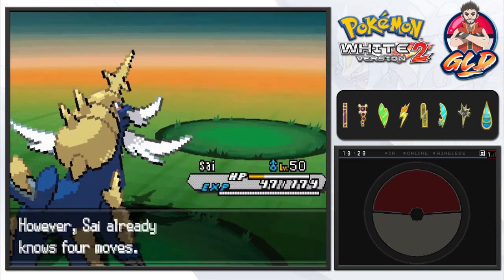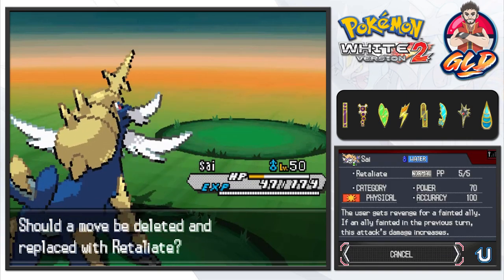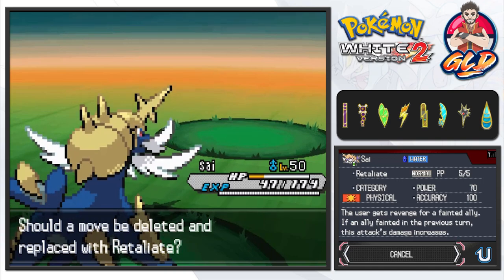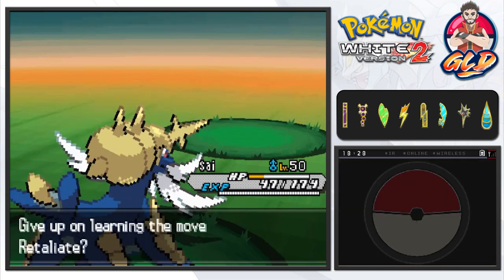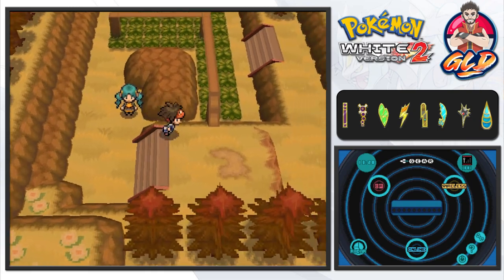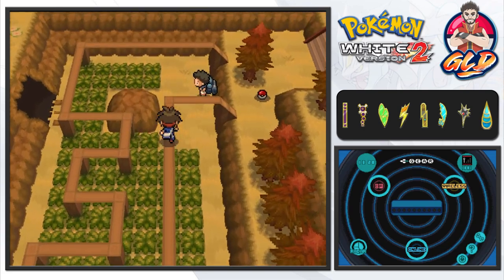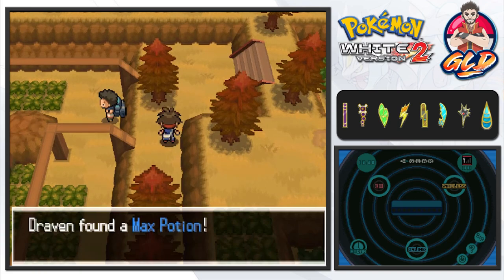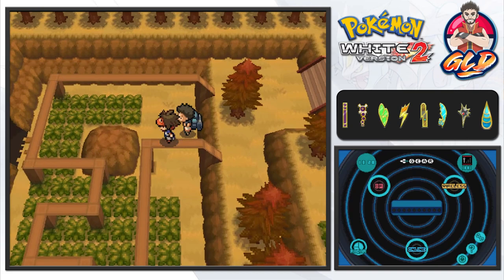This guy is learning Retaliate — the user gets revenge for a fainted ally. If an ally fainted in the previous turn, the attack's damage is increased. I'm not going to use that because very often you guys don't see my Pokemon faint, except for last episode. Anyway, I usually spend my birthdays with those I care about.